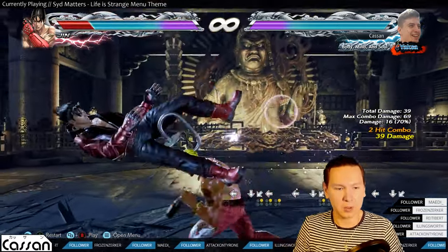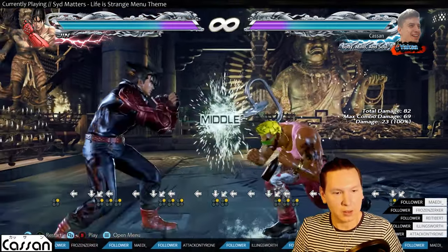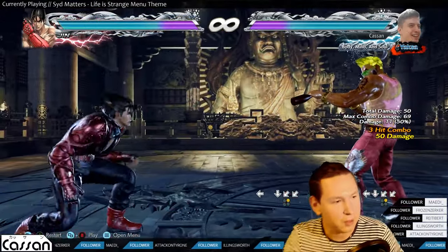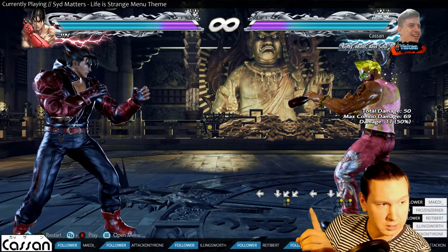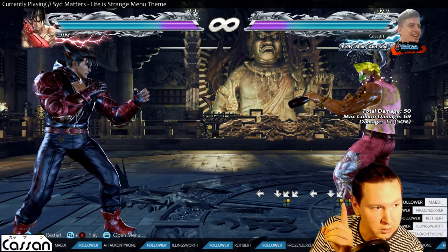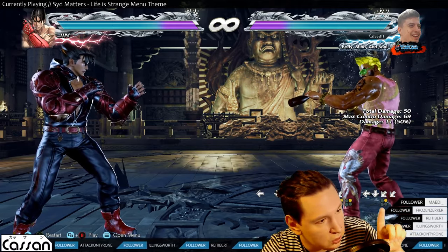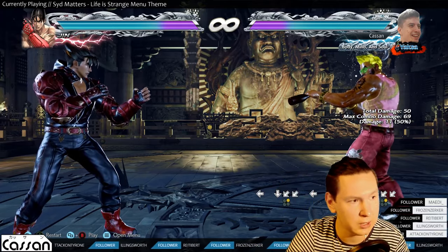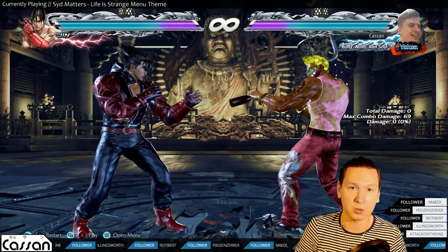Kazuya actually has access to a shortcut version called a Perfect Electric Wind Godfist. A usual Electric Wind Godfist is: forward, neutral, down, down-forward, and pressing 2 simultaneously — that's a 14-frame electric. But if you skip the neutral — forward, down, down-forward with no neutral — it's one frame faster and only Kazuya has access to this. So he has a 13-frame standing launcher in theory, but it's really hard to pull off.